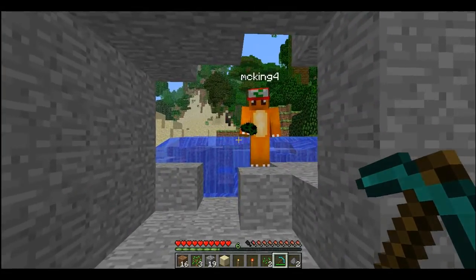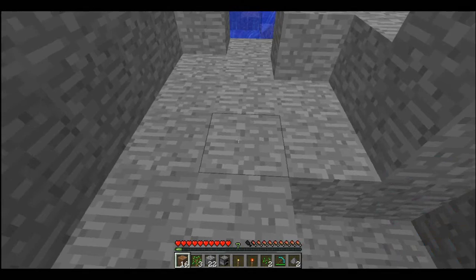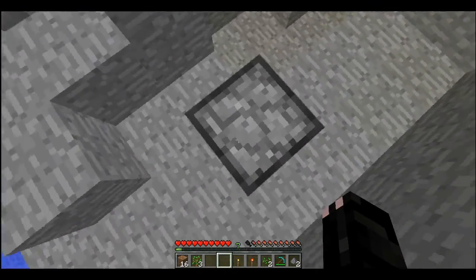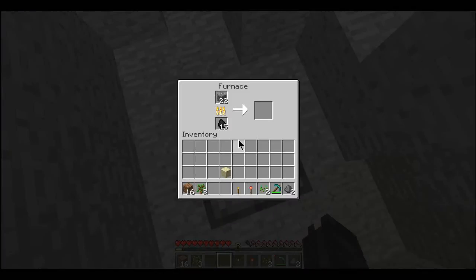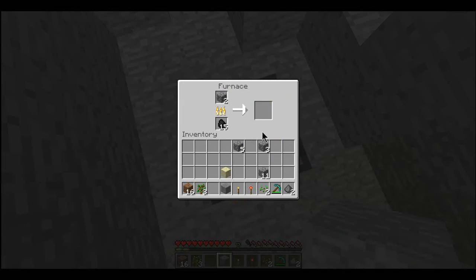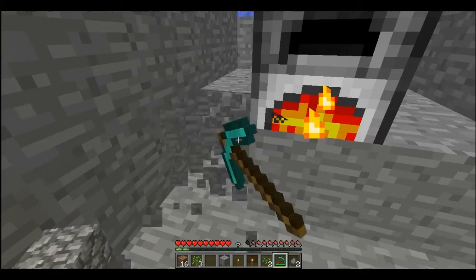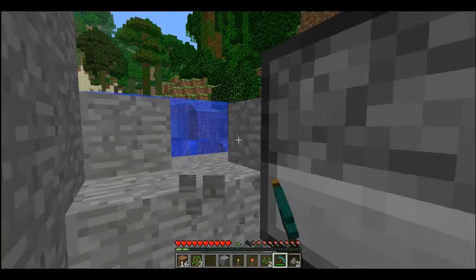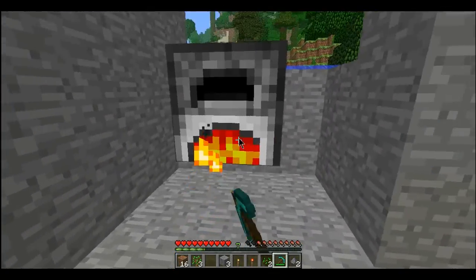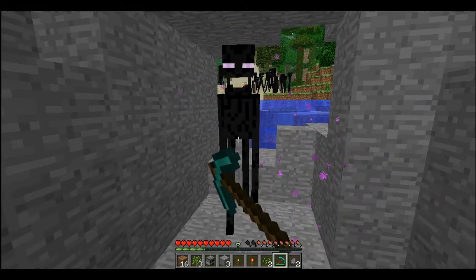You also get XP for using a furnace — want to see how that works? Give me a furnace. Put coal in, put cobblestone in. You have to wait until it's done. The cobblestone's done, I'm taking it out — I only put a couple of pieces in. I took out one block on its own, so evidently it doesn't do it for each block, which can be annoying. I don't think this works, to be honest — I didn't get any XP.